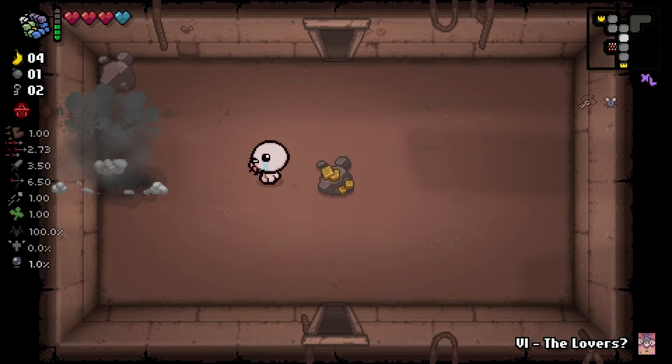Grab these bombs. Make our way over to this item room and see what we got. Camo Undies. And you might be thinking, hey, Infestation 2 is really, really good. And yes, it is. Infestation 2 is a fantastic item — one of my favorites for quality 3.